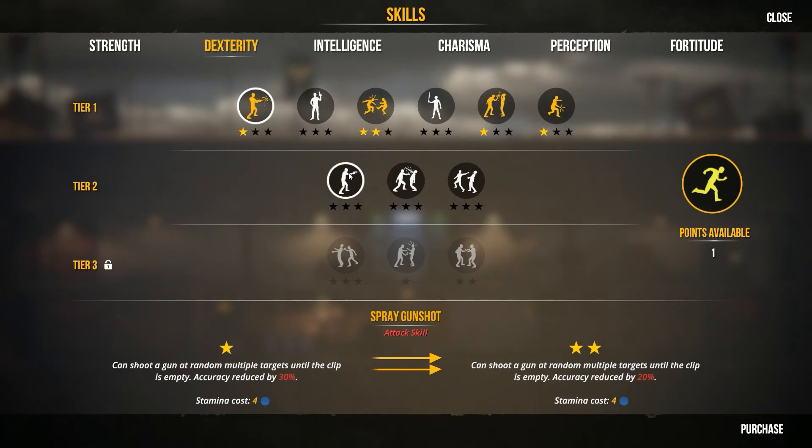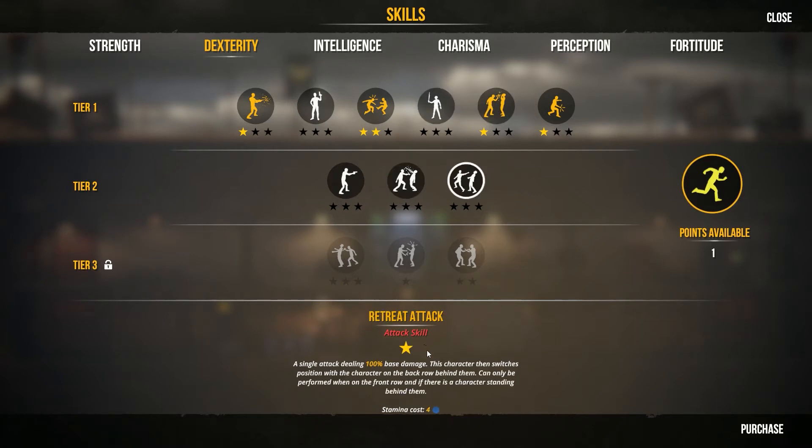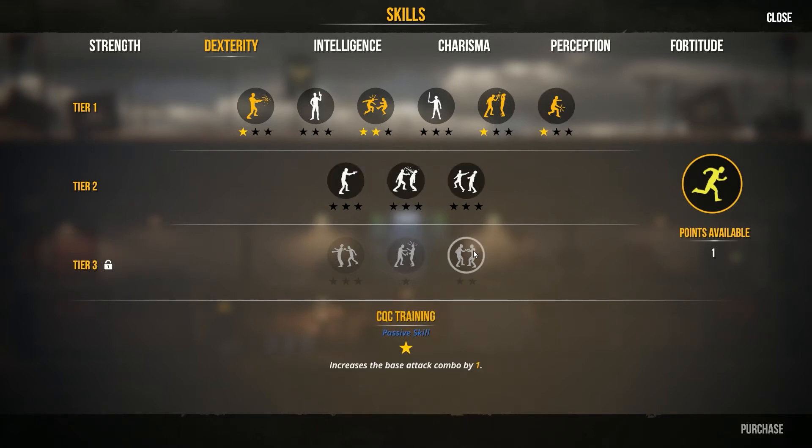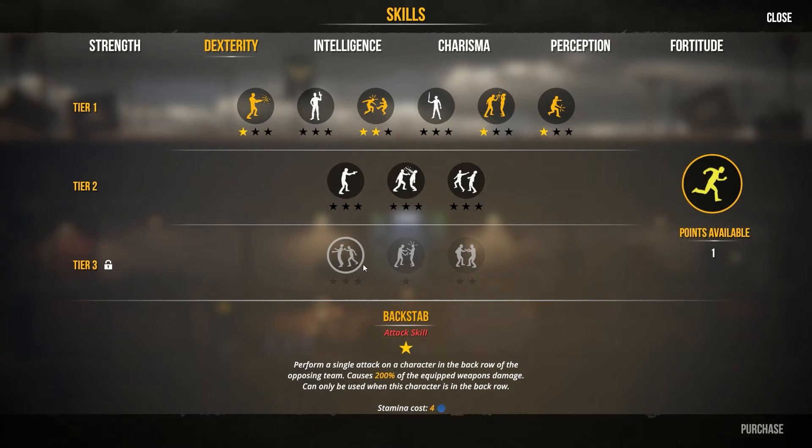Let's take a look at Dex first — you've got a point. I can do Aim Shot Kick, Artery — 100% damage, guaranteed to cause bleeding, must have a bladed weapon. And a retreat attack — 100 base damage to the character, then switches. I'm not sure I like that. Is there something that advances you back and forth? Performing signal — a character in the back row of an opposing, you can only be used when you're in the back row.